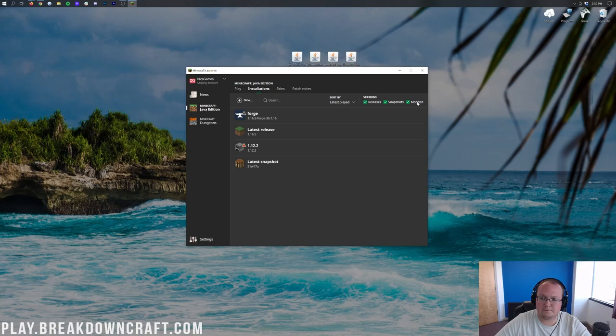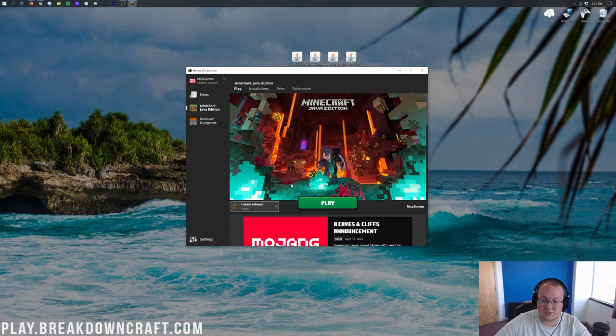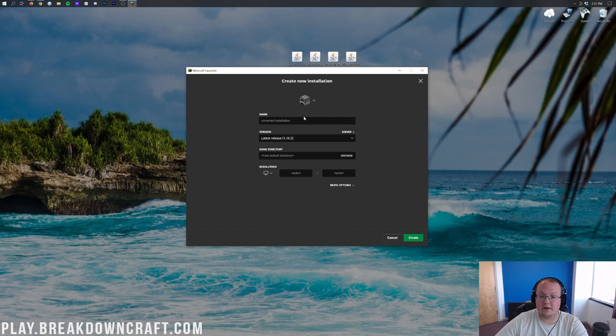If you don't see the Forge profile, click on Installations. In the top right, there's a 'modded' tick box — if it's not checked, Forge won't appear. Check that box. Occasionally, even with the tick box on, the Forge profile may not be there or may be the wrong version. If that happens, click the plus New button to create a new installation.